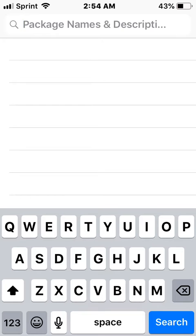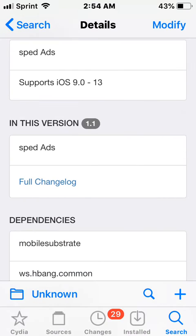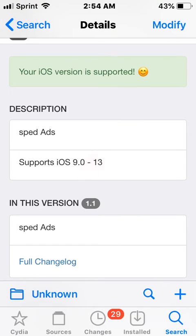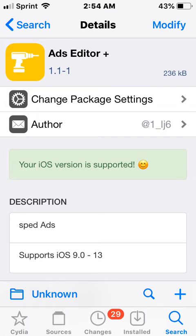The other one, which is my favorite, is called Ads Editor Plus. It's pretty much exactly like Video Ad Speed. It supports iOS 9 to 13, and probably iOS 14 as well. You go to your settings, scroll down to the tweak, and select the app - it's all in English which is better. You just enable it for the app you want and that's it. You don't have to respring, but you can if you want. If it's not working, just respring and that should make it work.